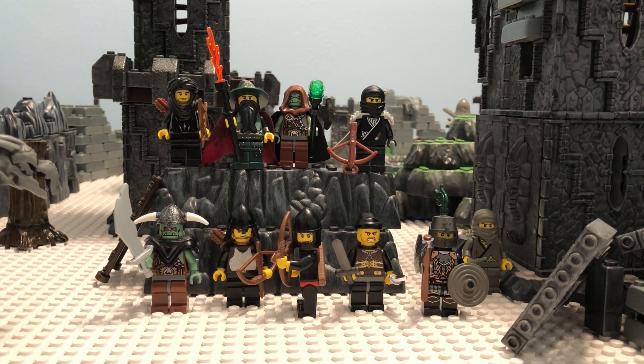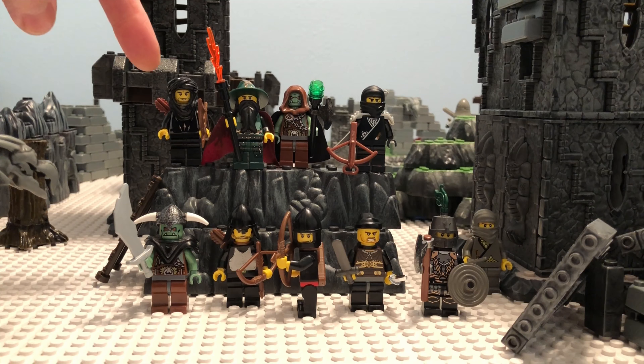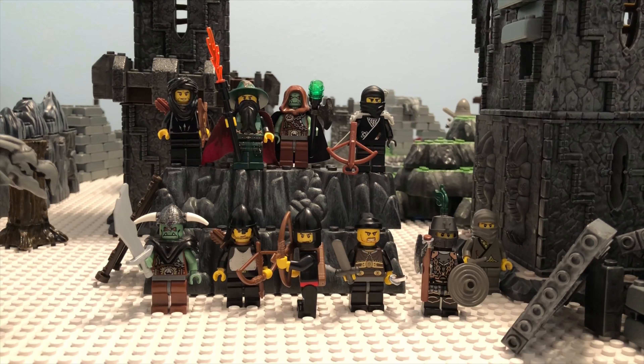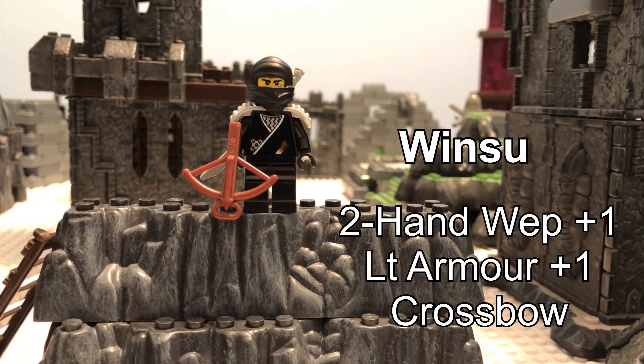Their new captain started his role by redistributing equipment amongst the soldiers. Now Grok the wizard slayer carries their magic two-handed sword that deals plus two additional damage. Their hooded archer is still carrying their magical bow plus one, and the men-at-arms and the new treasure hunter are carrying their rings of teleportation. Zoltar has left a collection of potions and 160 gold crowns in his laboratory. Zoltar's captain's name is Winsu, and he is carrying their magical two-handed sword plus one.